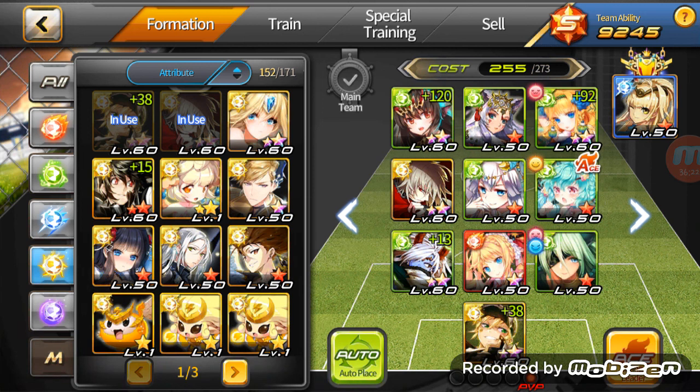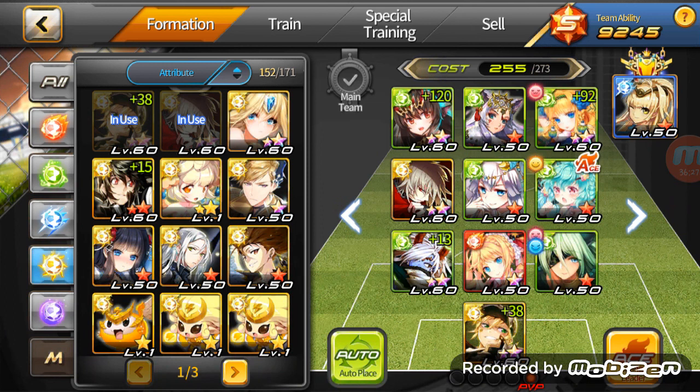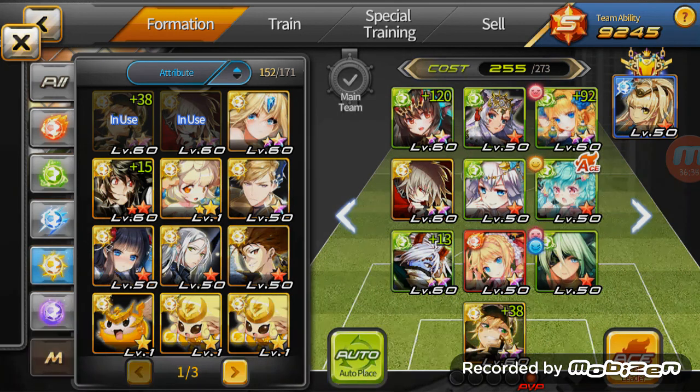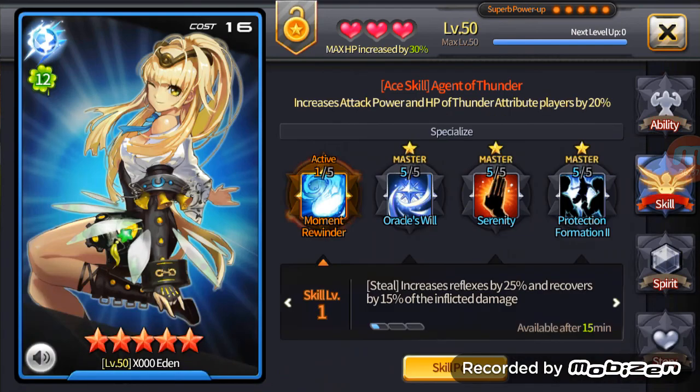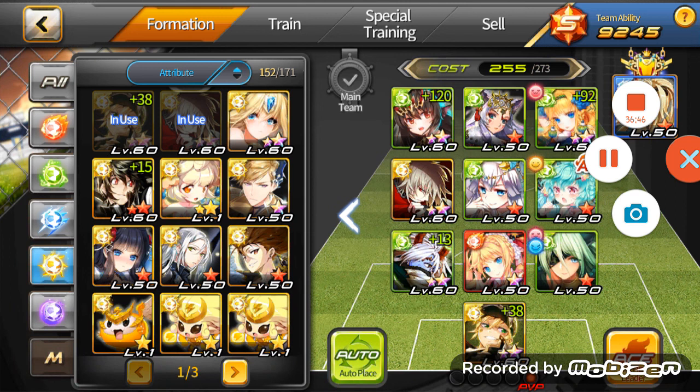That's pretty much it for your midfield honestly. You can create four-man mids — leaders, attackers, and defenders are the most common types you'll see in a mid. Some defenders like Eden can steal and buff really well, and leaders are good ball holders. That's about it for part three of the Soccer Spirits guide.